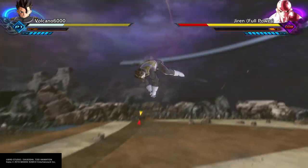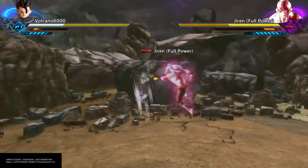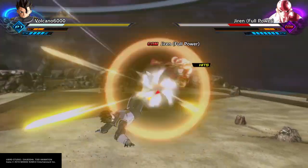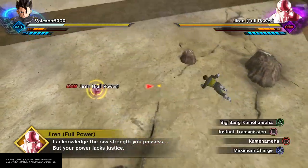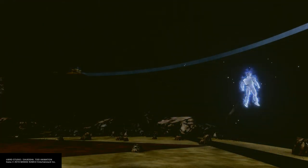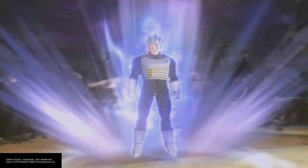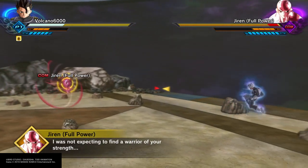It looks like this is an easy opponent. 'I acknowledge the raw strength you possess, but your power lacks justice.' Oh my god, wait — here we go! Ultra Instinct, Volcano 6000! Just turn Ultra Instinct!